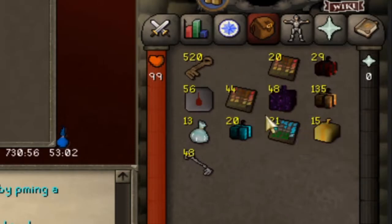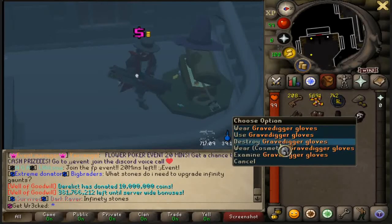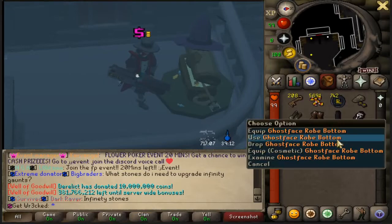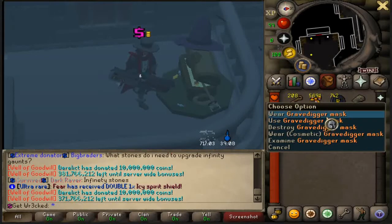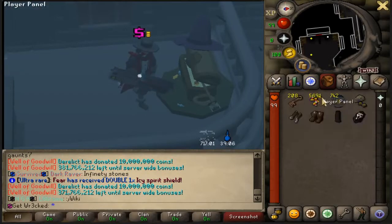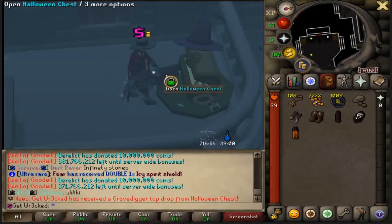We also had 520 Halloween Keys to open. Out of 300 so far we got the Grave Digger Gloves, Grave Digger Boots, Ghost Face Arrow Bottom, Ghost Face Mask, Grave Digger Mask, and a lot of gold coins and a ton of candy corn. We still have 208 left to go.